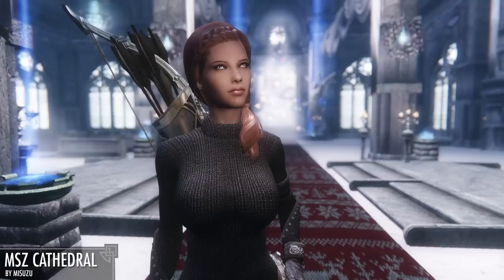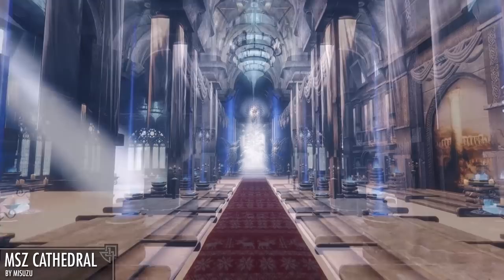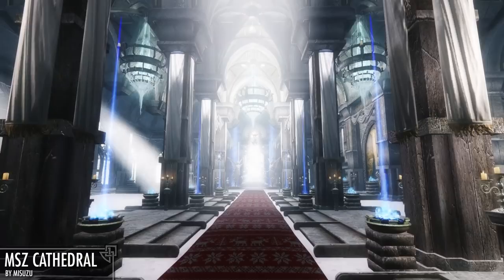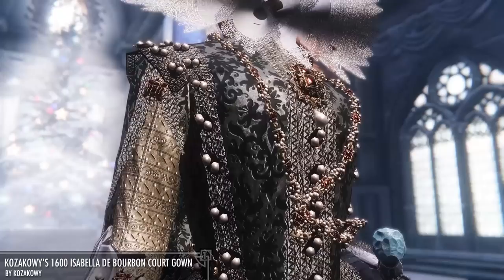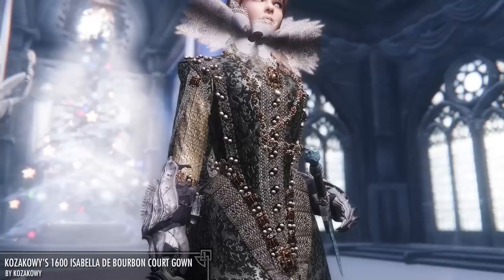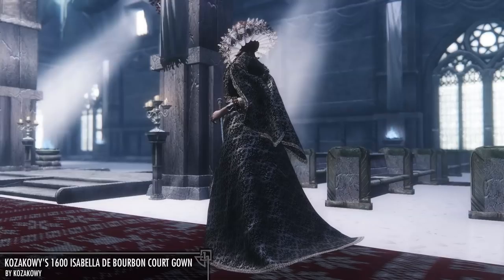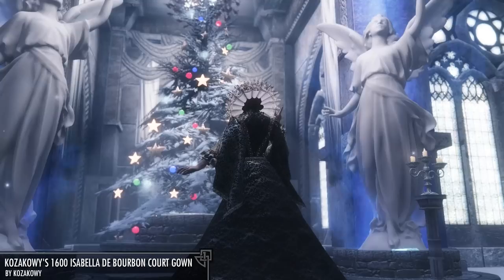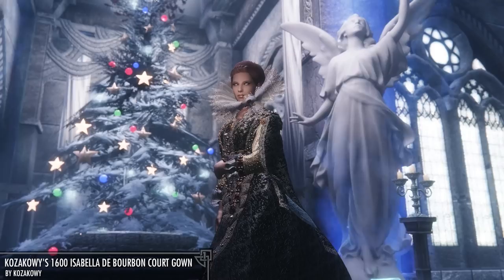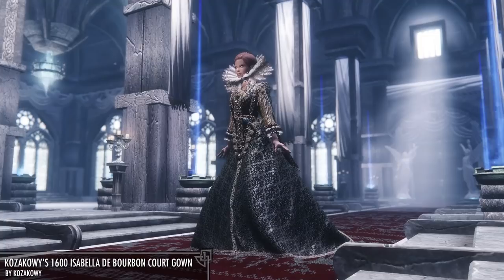The cathedral is also affected by the weather, so using the console you can create different lighting conditions to make even better pictures, although my cathedral was rather resistant to weather changes as it would revert back within 20 seconds. I tried shooting an armor mod here — Kazakawi's 1600 Isabella de Bourbon Court Gown UNP. Most people base their armor mods off their favorite game or even their favorite hentai, but this person based theirs off a 1600s painting by Rodrigo de Villandrondo of Isabelle de Bourbon, Queen of Spain, first wife of Philip the Fourth. It's nice seeing people appreciate art besides hentai. It looks stiff but great for screenshots.